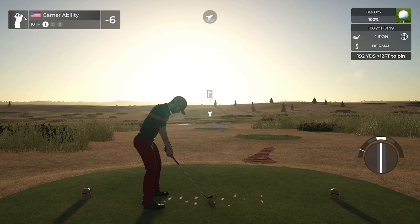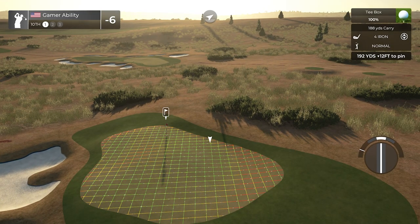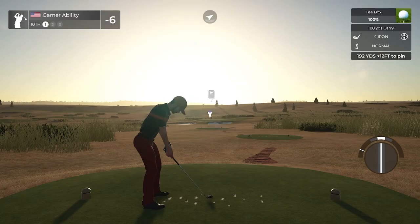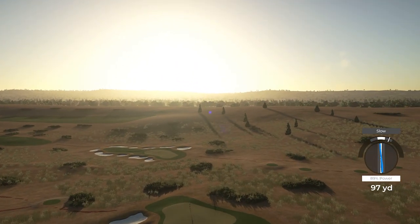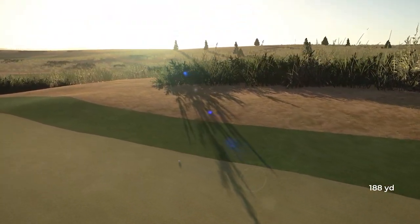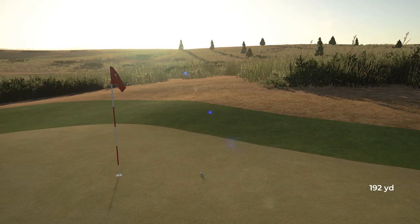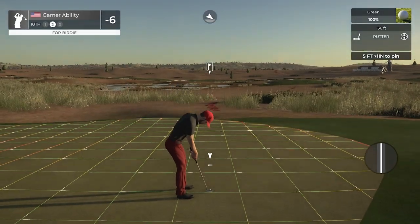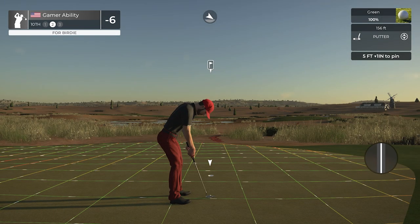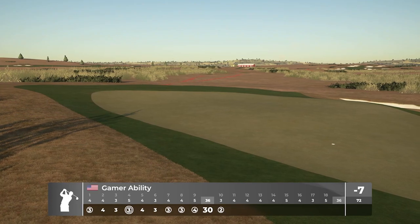We start the back nine with a par three - I love par threes. The 10th hole as a par three, 192 yards, downhill 12. Pretty good amount of backspin and loft, we're going to try to make this. That's not in - we slowed that by a mile. Get a huge kick left - yeah that's what I was trying to do! That's the shot, exactly what I was trying to do. Just a casual 89-90 swing, slow into the hill, roll it in. What a shot - four birdies in a row!